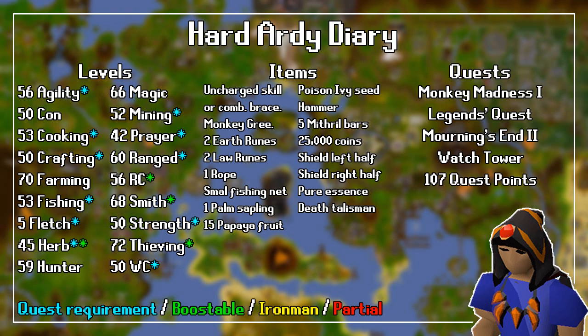For the item requirements, you need an Uncharged Skills Necklace or Combat Bracelet, a Karamjan Monkey Grisgri, 2 Earth Runes, 2 Law Runes, 1 Rope, 1 Small Fishing Net, a Palm Sapling, 15 Papaya Fruit, 1 Poison Ivy Seed, a Hammer, 5 Mithril Bars, 25,000 Coins, Shield Left Half, Shield Right Half, 1 Pure Essence, and a Death Talisman.